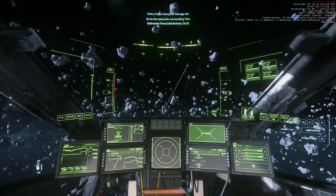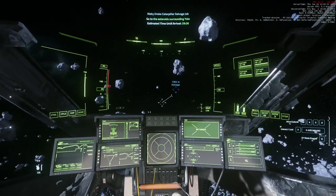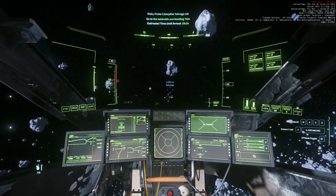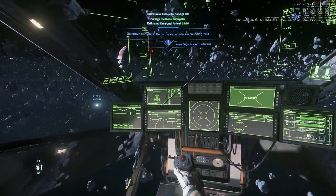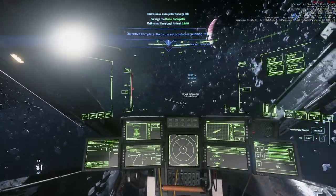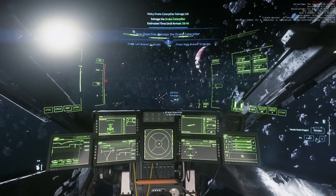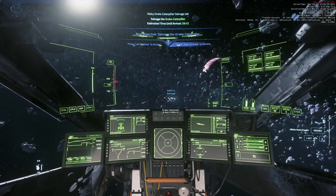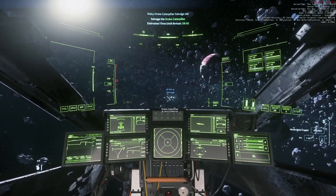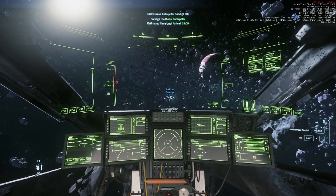And that's it — we're already at our next target. Head towards the salvage marker, it will disappear and then show you where the ship is. Get a target on the ship. The only thing we're watching out for is invisible asteroids, which in patch 3.19.1 can be a challenge.